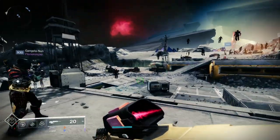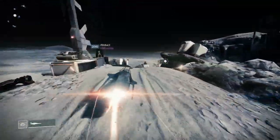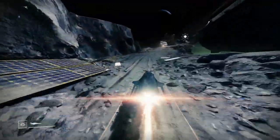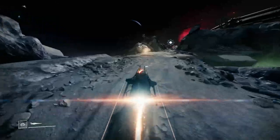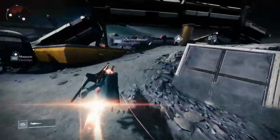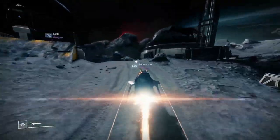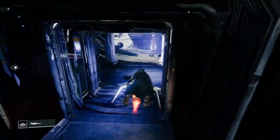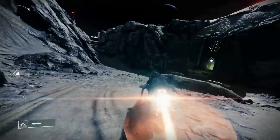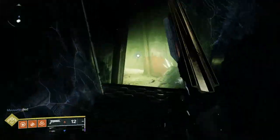This is the Summoning Pit Strike, but I'll show you exactly how to get there from Sanctuary. You want to make your way over to Archer's Line — you could take a sparrow for a spin. Go through Archer's Line, then through the broken observatory, avoiding enemies, and then we're going into this lovely spooky looking place that we probably haven't been to for ages unless you've been doing the Summoning Pits.